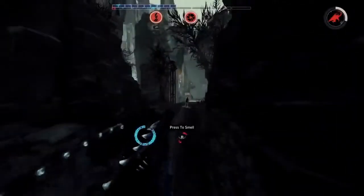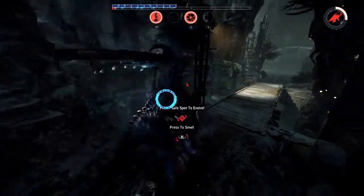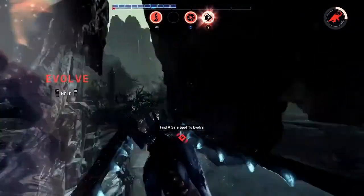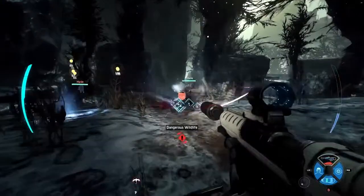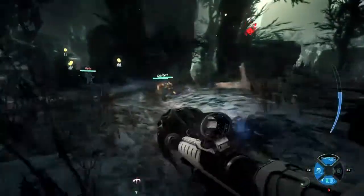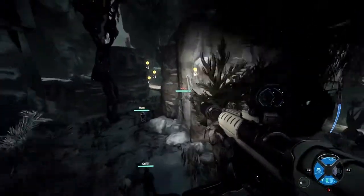Alright folks, we are looking at a game well underway here. We are following a Stage 2 Kraken as he gets the final tasty meats he needs to get to Stage 3. And boy does he need it — that health bar at the top of the screen is looking real low. Here are the hunters focusing on some local wildlife; this map is no different from the others. The local wildlife could take you out just as easily as a monster.